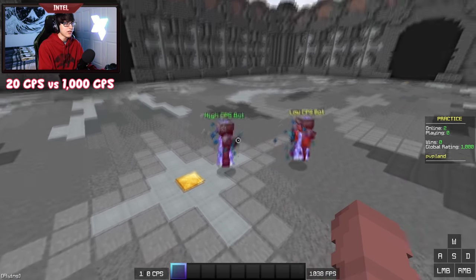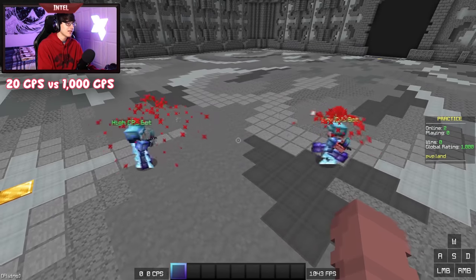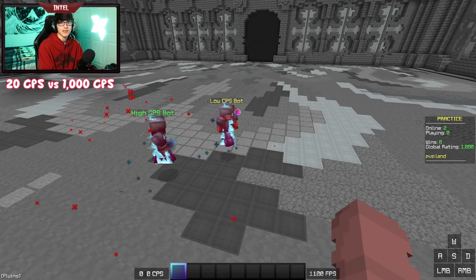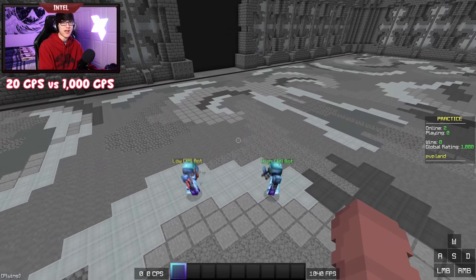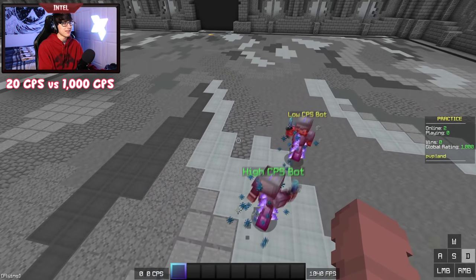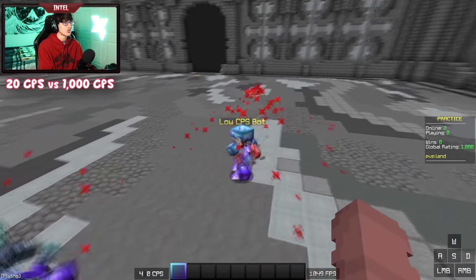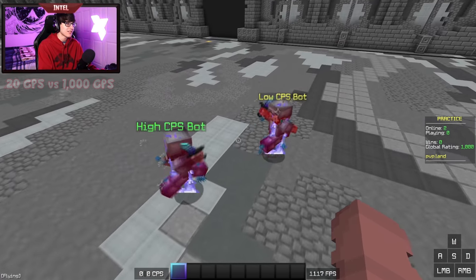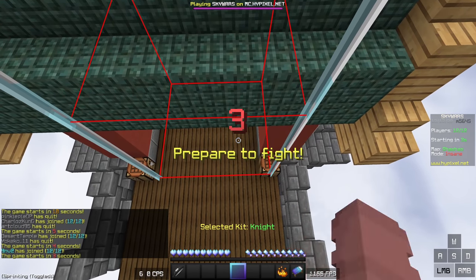For our last experiment, we paired up a 20 CPS bot against a 1000 CPS bot — so this bot is clicking 1000 times per second. The results are practically the same as when the 20 CPS bot went against the 12 CPS bot: they're still trading hits, the 1000 CPS bot is taking less knockback, but it's not a big deal. So looking at the results, the faster you click, you take less knockback and possibly get double hits, but there are diminishing returns once you start clicking fast enough. Keep in mind these are bots and not real players, so take these results as you will.